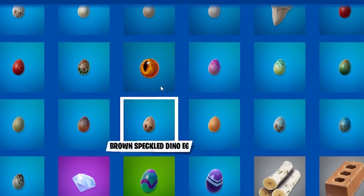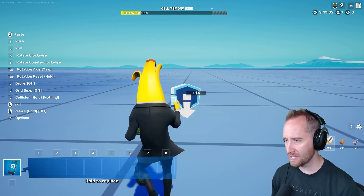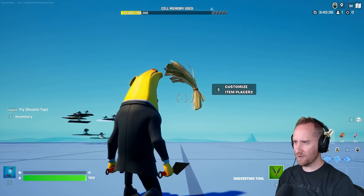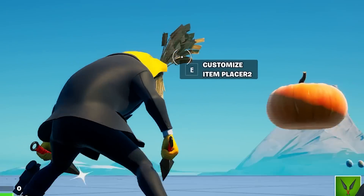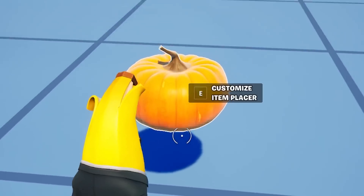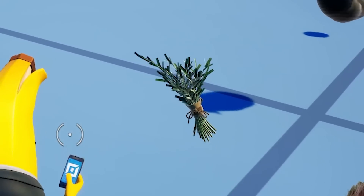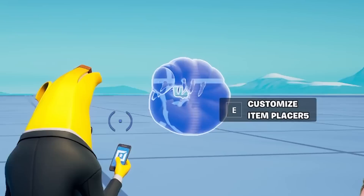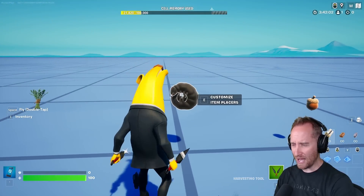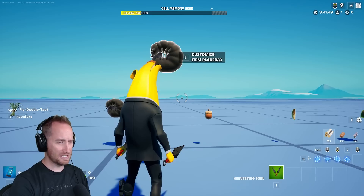They've added a ton of new resources. Let's pop these out into an item placer to see what they look like. We've got wheat, but the textures on it are really messed up — whoever has the materials on this, you gotta fix that. We've got a pumpkin, some limes, and herbs. Then there's this really cool insect, but the materials aren't working properly — it's all black, when it's supposed to look like a really awesome green. Disappointing.